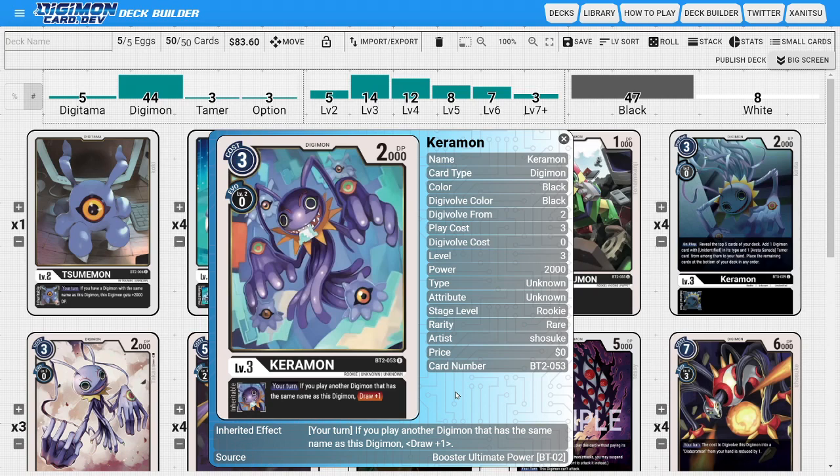On to the rookies, I'm running four copies of Karamon — the BT02 version. This Karamon has a nice inheritable ability where during your turn, when you play another Digimon with the same name, you get to draw one card. Since the whole point is to have a Diaboromon and spawn Diaboromon tokens, every time you spawn a token you're essentially drawing a card. This isn't once per turn, so the more tokens you spawn with Diaboromon out, the more cards you draw.